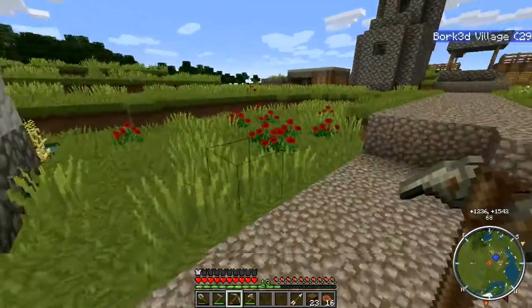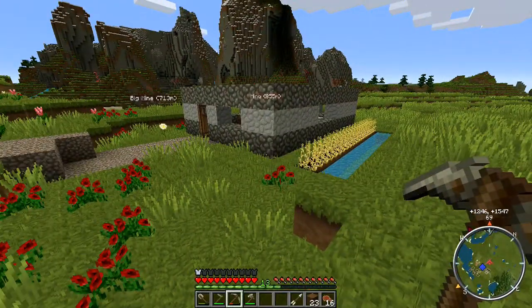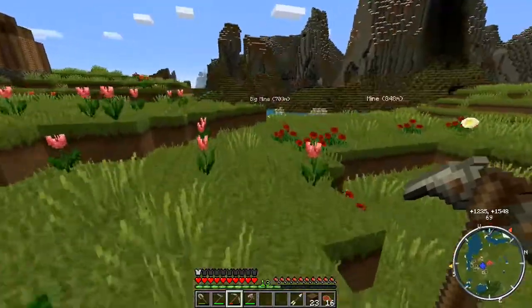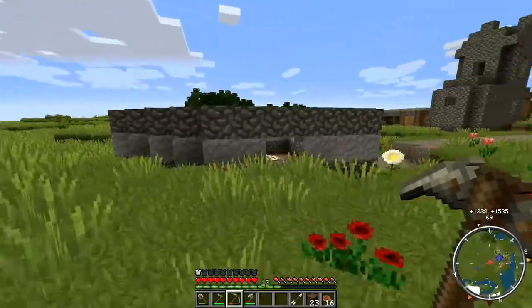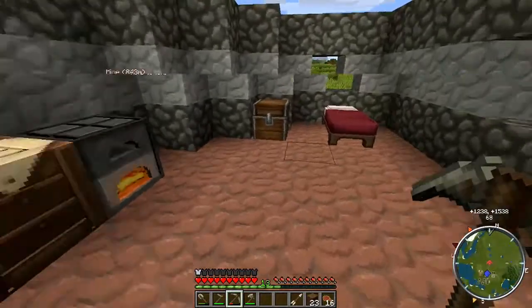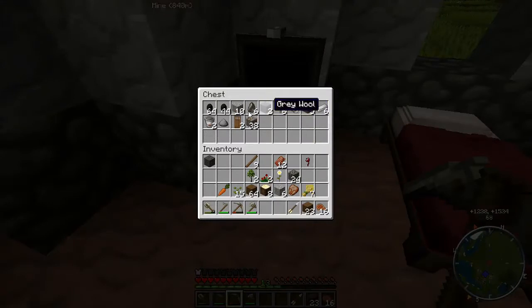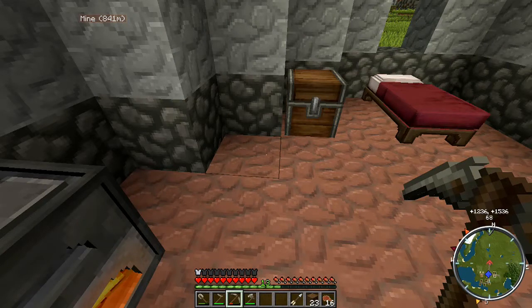We've got the door there. Let's just go up here. Look at that - looking a bit fancy, eh? It's just a general basic building just for the sake of it. And I've made a chest to put some stuff in, because my inventory was getting full - I just kept accumulating junk.